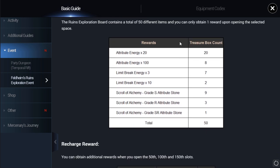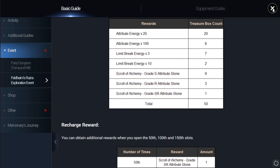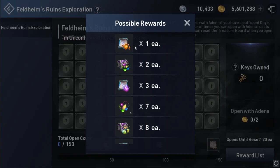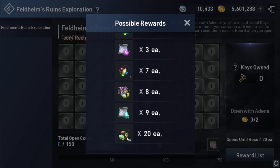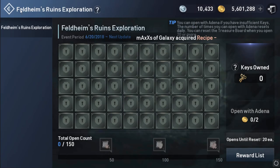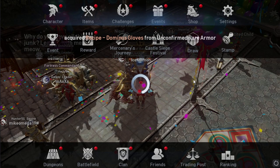The reward list this time is mainly for enhancing your equipment attributes and limit break. Most of what we get from this event is attribute fragments, attribute scrolls, and attribute stones — so we get a lot of attribute stones.